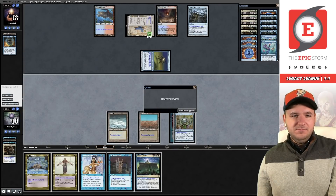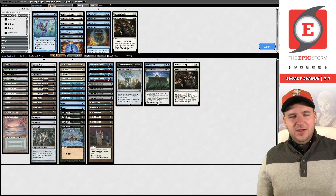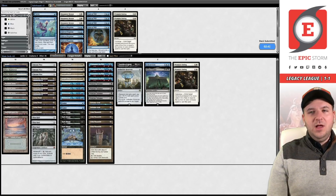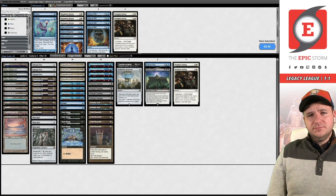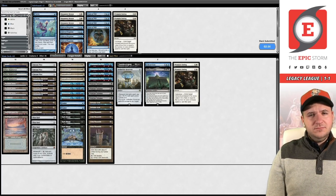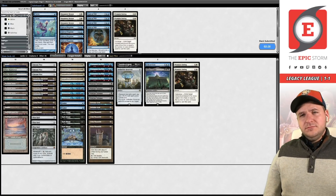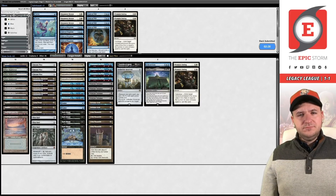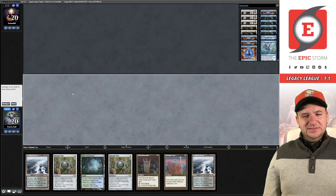Grafdigger's Cage just demolishing this deck is really unfortunate. I think we just leave the sideboard — we don't need four Endings, that's a lot. This is an example of why The Epic Storm continues to play green for cards like Abrupt Decay. When you need to remove a permanent in combo versus blue deck matchups, you just need it gone without everyone asking questions. I think we should ship this hand.